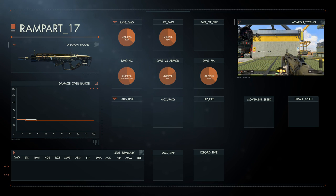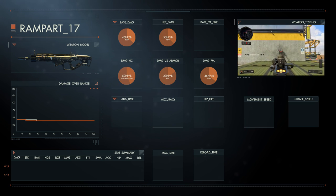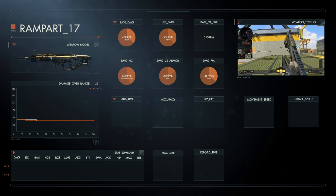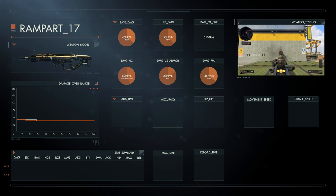Although the damage is high, the rate of fire is quite low in comparison to other assault rifles. It shoots at roughly 550 rounds per minute, which reduces the time to kill quite a bit — which is what we'll call balance.